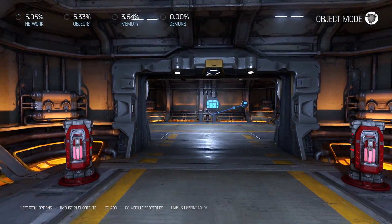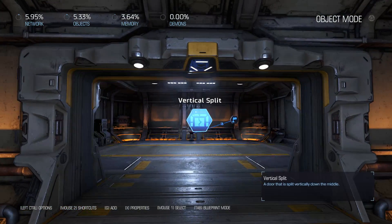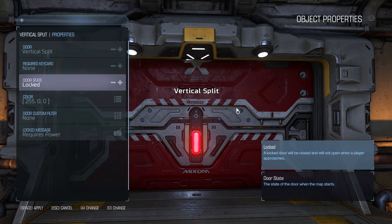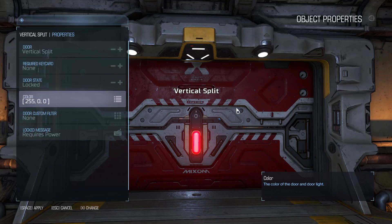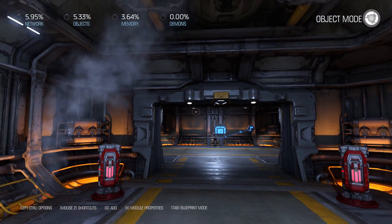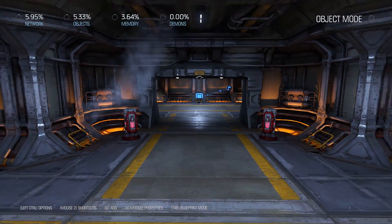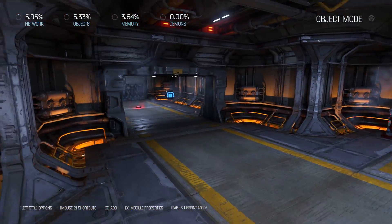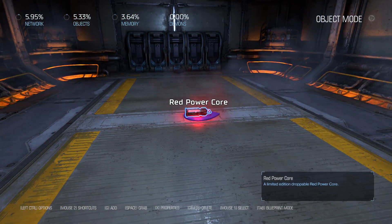So today our goal is to make it so that we must have a core in both of these power stations in order for this door to be unlocked. If we go here to the door, you can see it's just a regular locked door. Even though it's red, this is not a red key card door. I just went in and made the color of the door red, but that's just a cosmetic thing - to associate the red door with these two red power stations. I've also put two rooms here on each side of our starting location, and both of these rooms contain one power core.